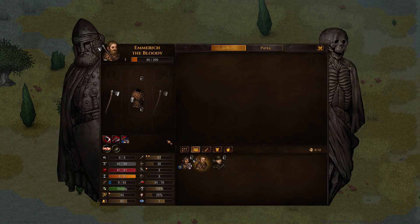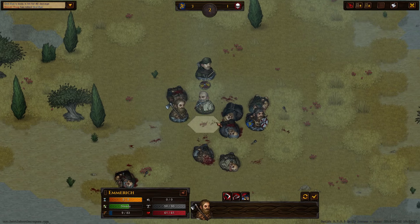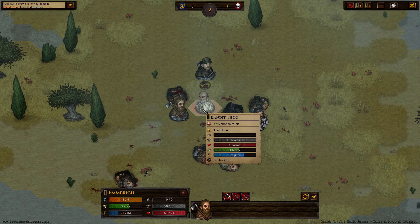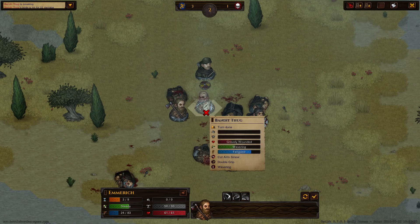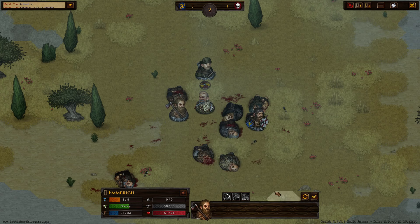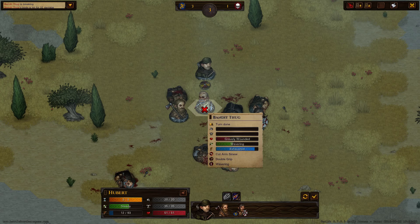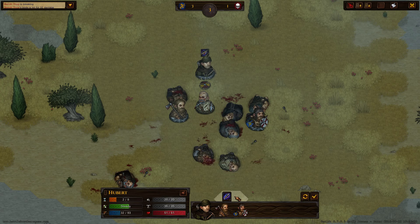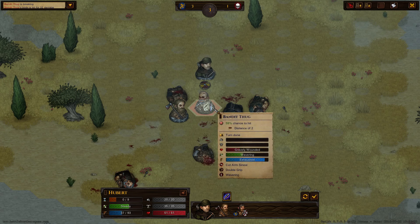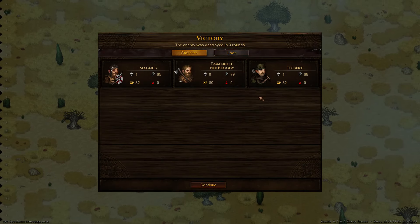There he goes. Now we have another bandit — Emrich the Bloody. Usually a name like that has something to do with his traits. Let's split this guy — well done, we cut his arm really badly and he's already very fatigued. This guy won't put up much of a fight. A pickaxe is a really nasty weapon though. Let's reload and shoot the guy from close distance — well done.